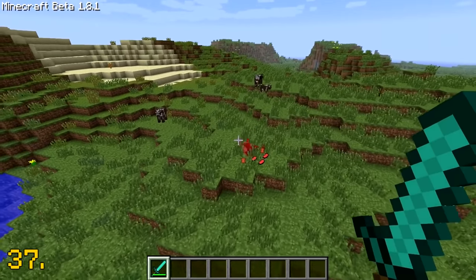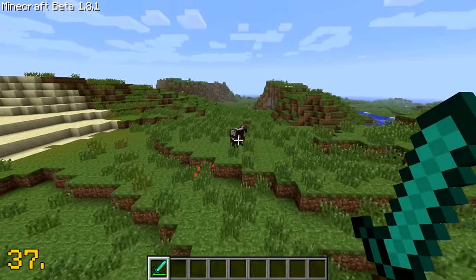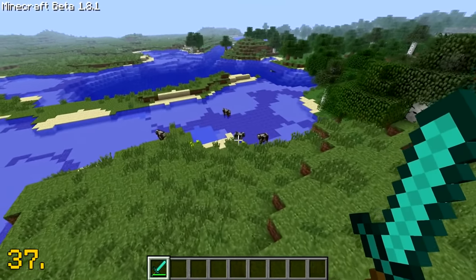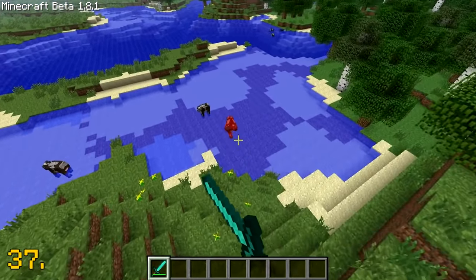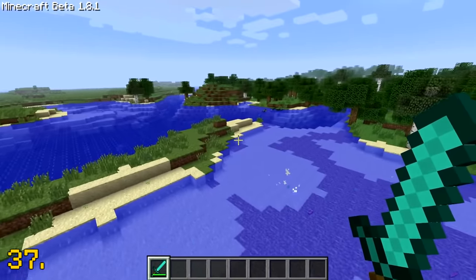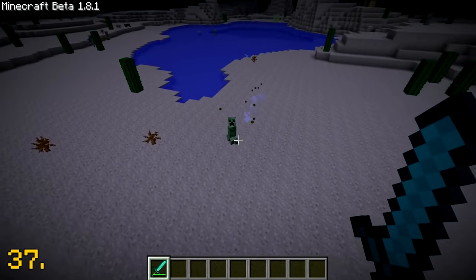Back in the earlier days of Minecraft in beta 1.8, a bug existed in creative mode where players were able to hit mobs with their sword from a very long distance away, which was just a little bit weird. I mean, just look at this — how is this even possible?